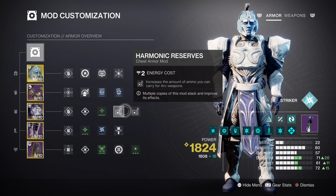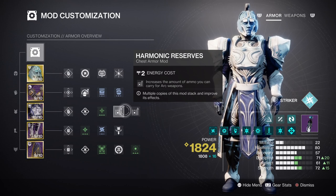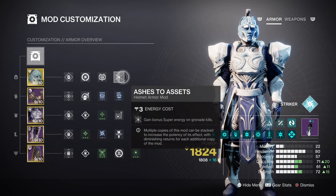And then lastly, having the Heavy Ammo Finder, Reserves, and Scavenger mods will make it so that you always have heavy ammo freely accessible. Ashes to Assets is also required just to make the exotic's secondary nature more active while playing.